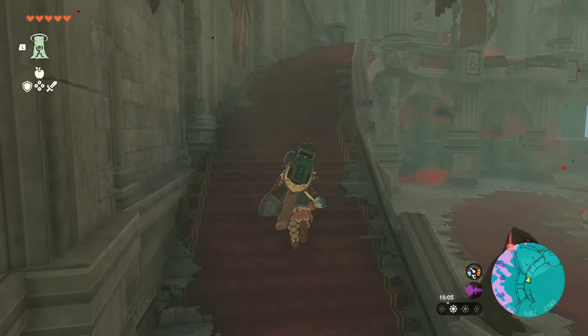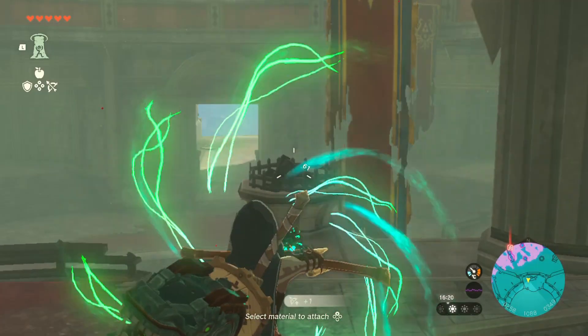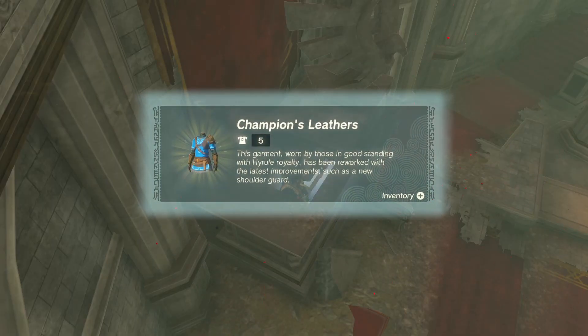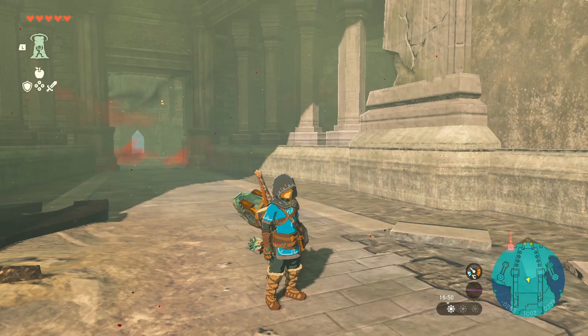Here, make your way up the stairs and light the two torches to reveal a hidden chest containing the Champion's Tunic — now renamed to Champion's Leathers. And that's about it. Thank you for watching, have a nice day, bye!